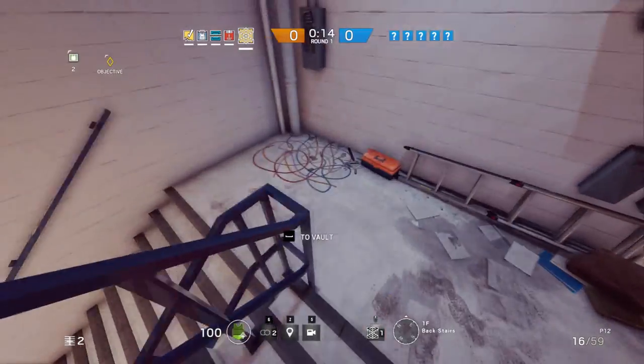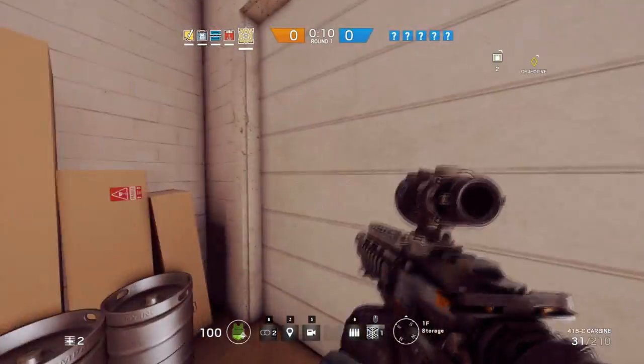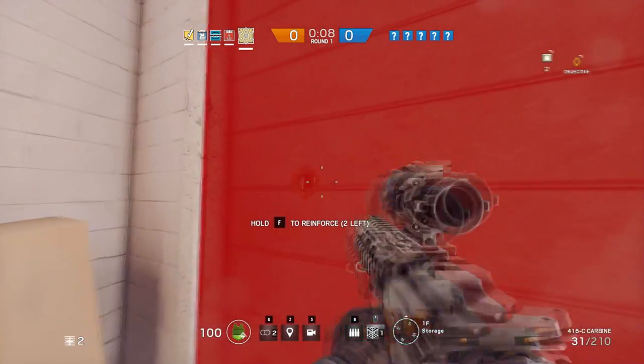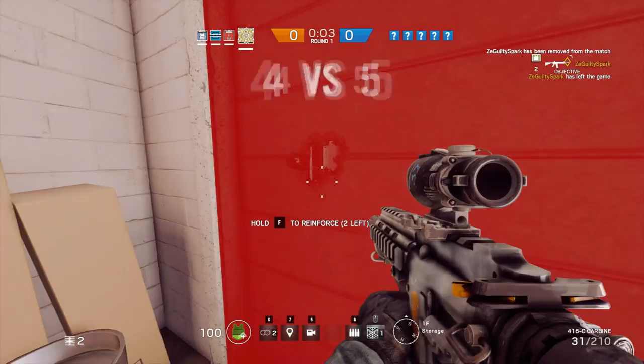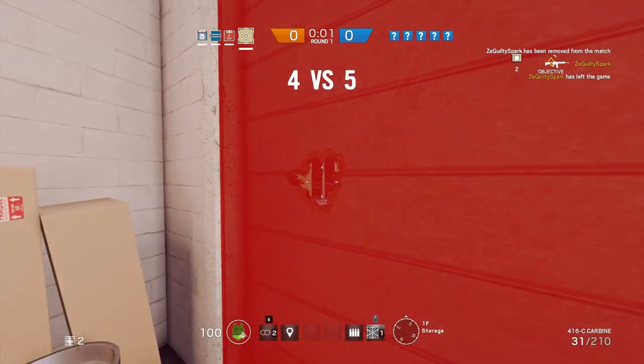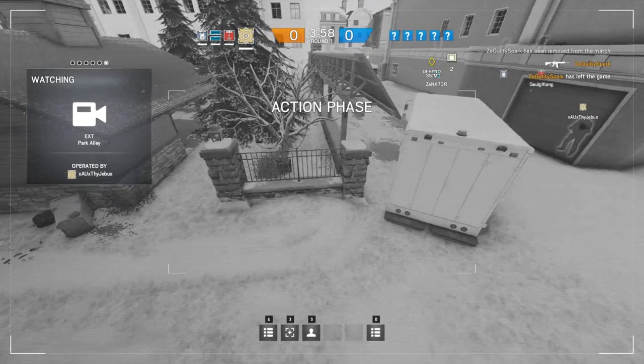The next two spots are from the Cafe map. The garage door that leads into the park alley is a great spot to pick up an easy kill if the attackers are a little careless. You may get one, two, or three headshots, but you're definitely going to get at least one if the attackers are a little bit careless. Make a hole roughly eye level and yeah, you're set.